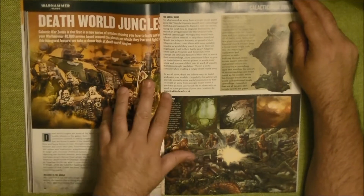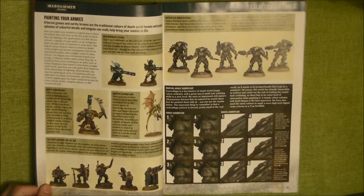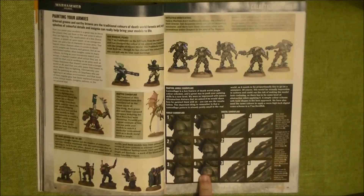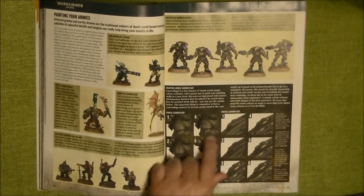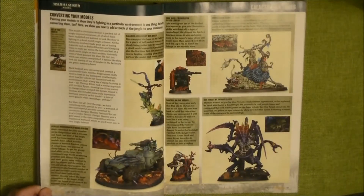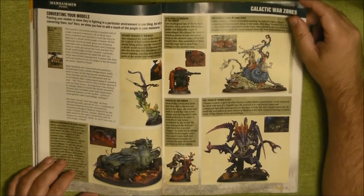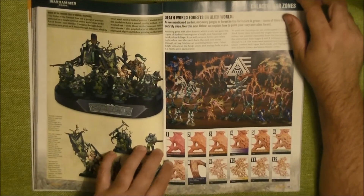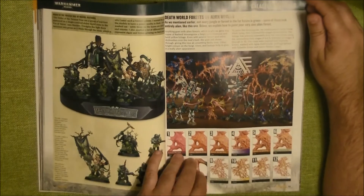Then they talk about the Death World Jungles, and they have some patterns for Death World Jungles — how to paint armies. This is very interesting: how to do the camo pattern on one of these Space Marines, and on a Tau vehicle — more of a digital camo type. And then we have how to do conversions for jungle armies.